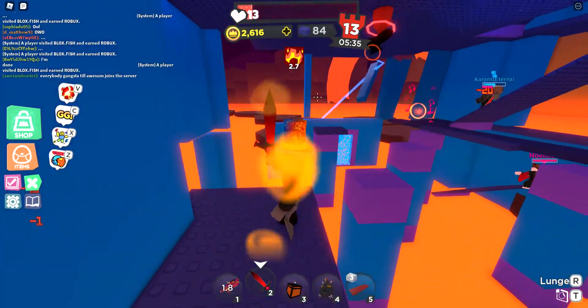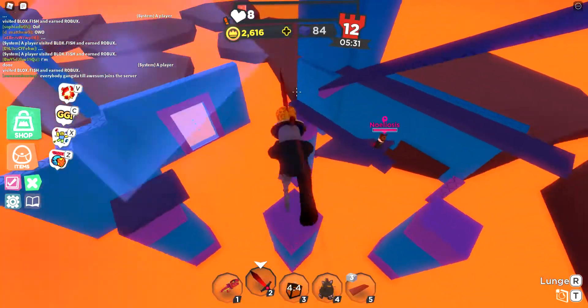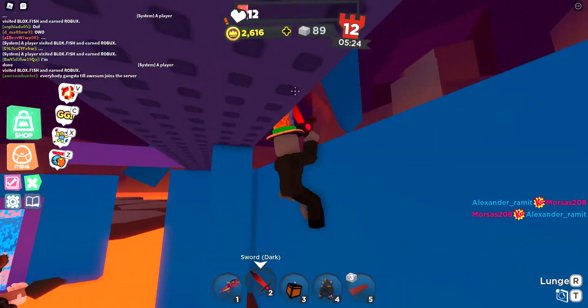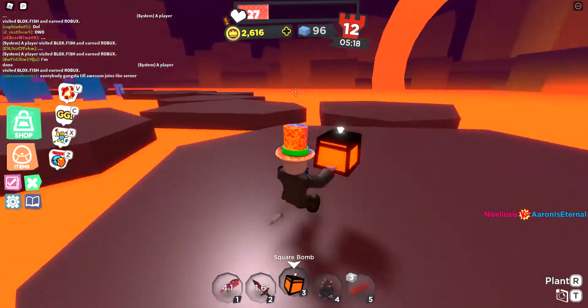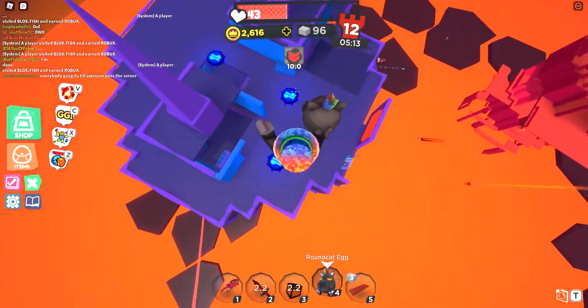Thankfully, the lava does not kill you. But it does set you on fire, and if you're not careful, that will kill you. Luckily, in this game you do regenerate health slowly over time. I almost fell there. From the looks of it, we don't need to be here anymore. Let's just stay here and take down the building.